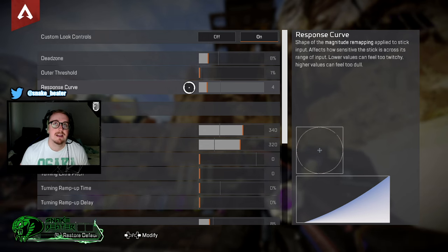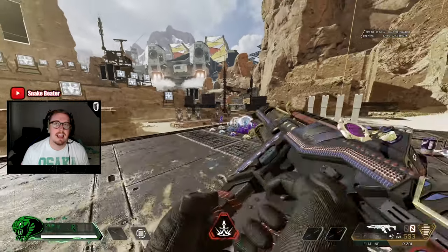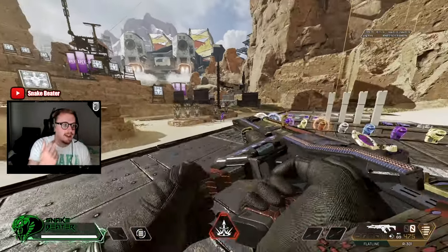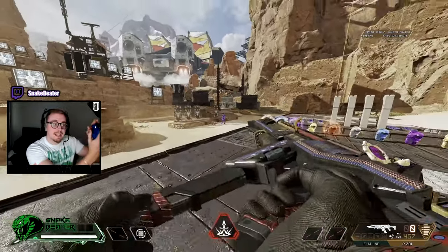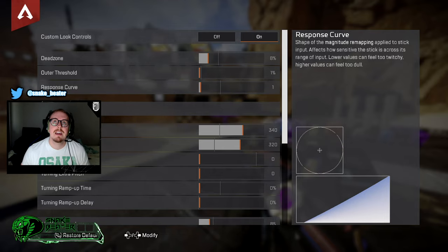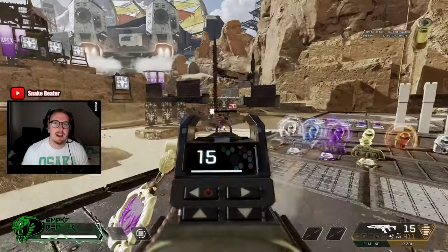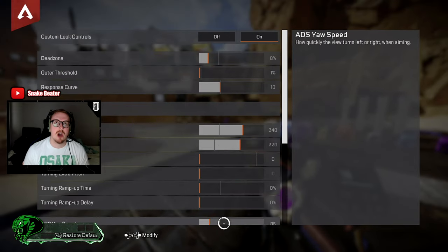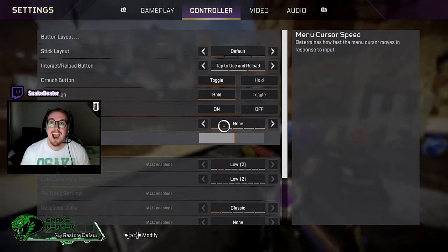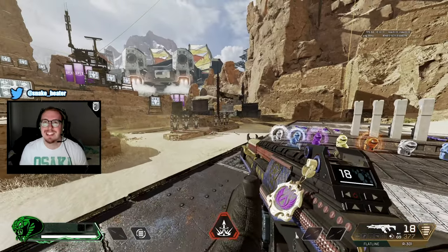If you have response curve quite high — say like I had it on 40 — when I'm aiming I can't move the analog stick down as quickly. It's all about holding the analog stick in position. That felt too dull, so I tried 10, and then zero — which was way too much. Turn it up until it feels perfect. You're all about noticing your recoil control.